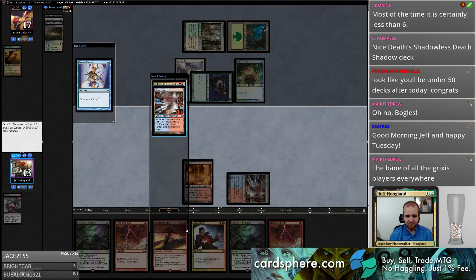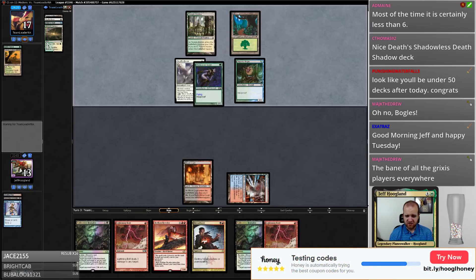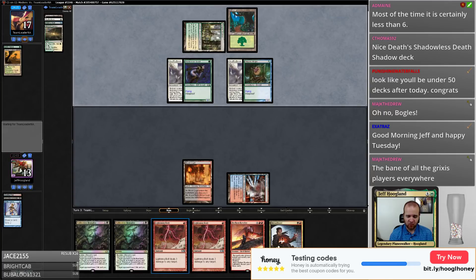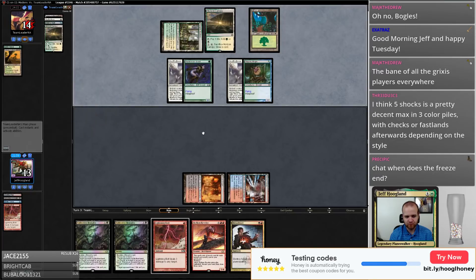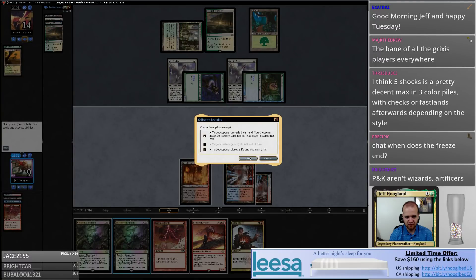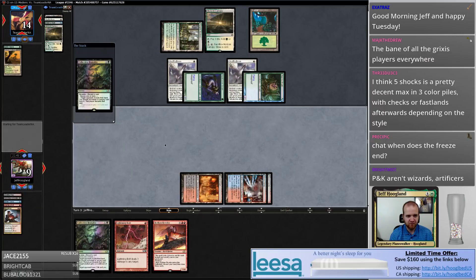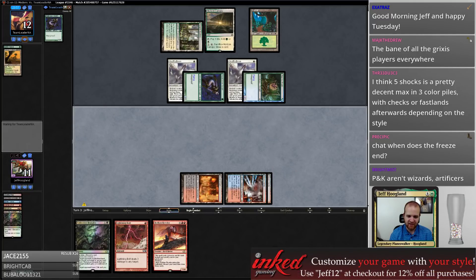I assume this is unwinnable but we'll do it for the sake of science. That's the hope — I'm gonna topdeck a third land here. Maybe on the back of these bolts and brutalities we can race if they never draw a lifelink enchantment. I'm expecting this escalate to miss. I just want to get this Dread Bore out of my hand so that way I can cast this Bedlam Reveler sooner.